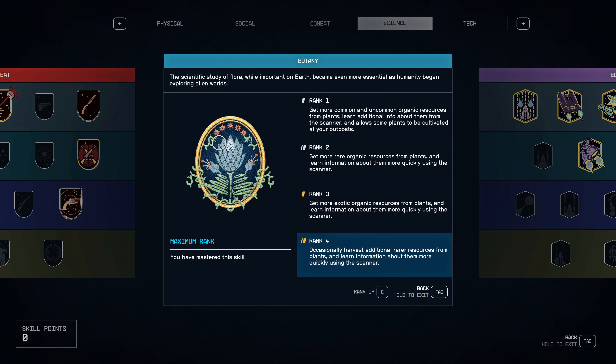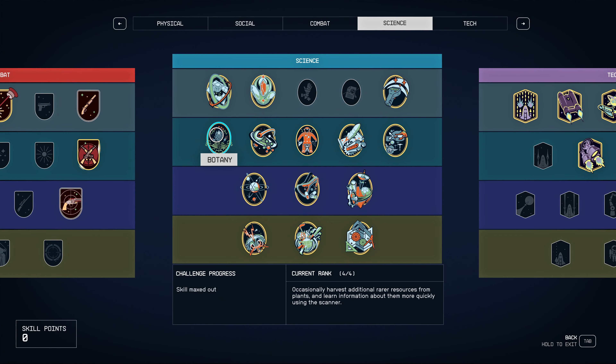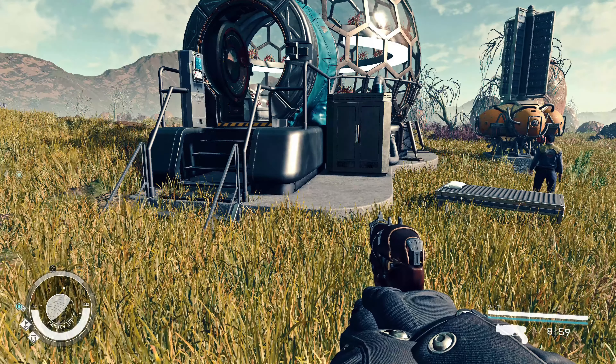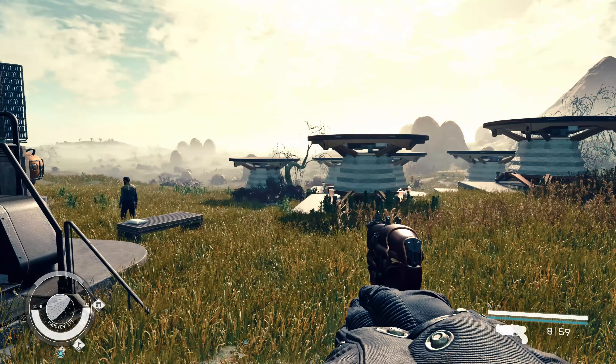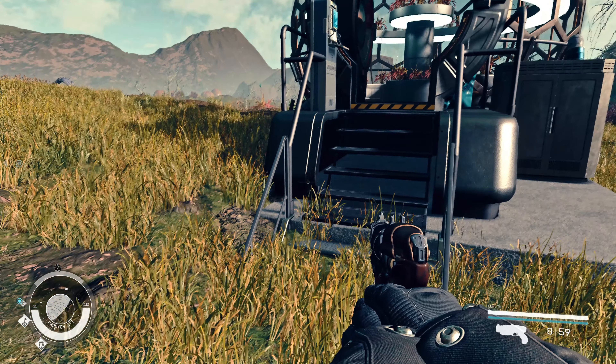First of all, if we're extracting these resources from plants we need Botany rank one, and if we're extracting them from animals we need Zoology rank one. Botany gives us greenhouses and Zoology gives us animal husbandry facilities — we can build these buildings at our outpost.